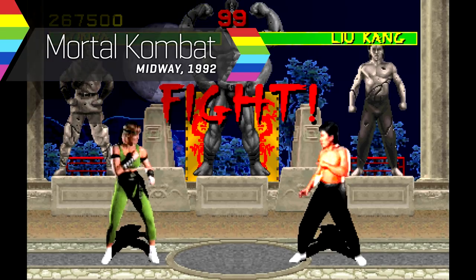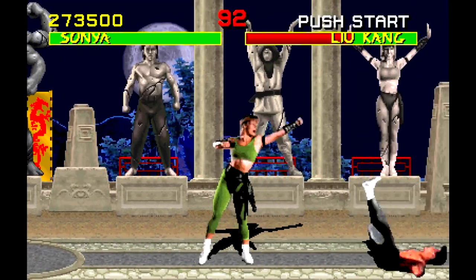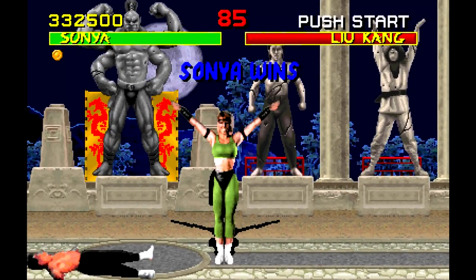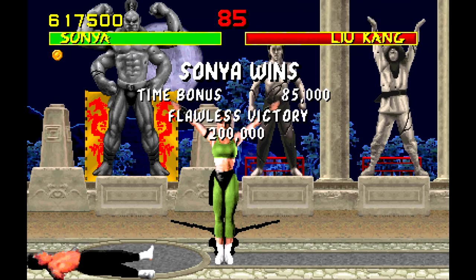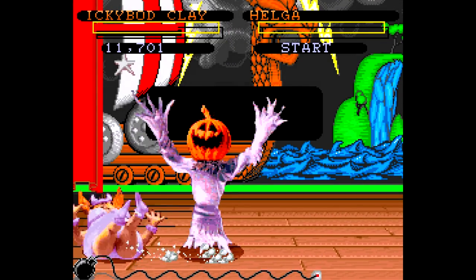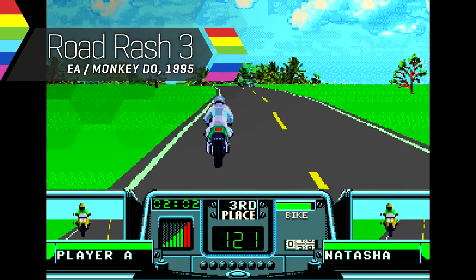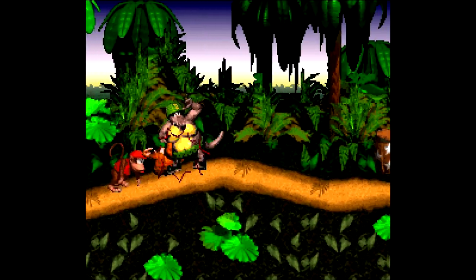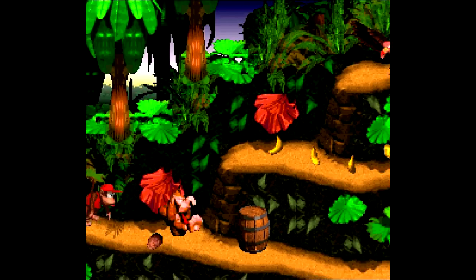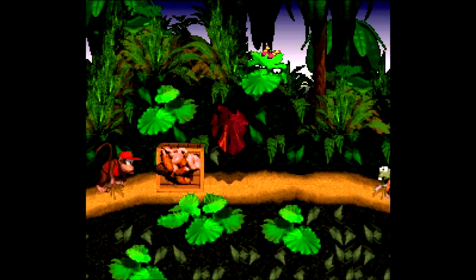Mortal Kombat. Photo-real characters and brutal action made the game a very controversial one, which in turn ensured its popularity. Like Street Fighter 2 before it, Mortal Kombat's realistic sprites were particularly influential. Titles like Clay Fighter were clearly moulded in its image, and the previously hand-drawn riders of Road Rash were replaced by real bikers in the third instalment. The impressively rendered Donkey Kong Country was perhaps the pinnacle of 2D 16-bit platformers — colourful, beautifully animated, and a smash hit to boot.